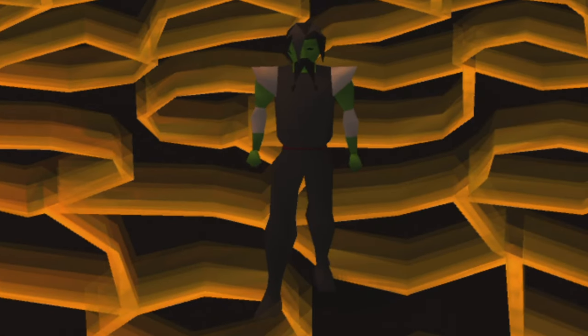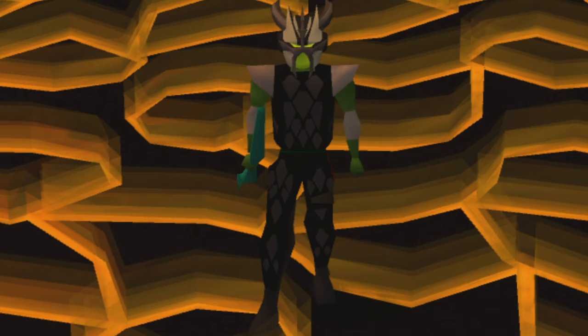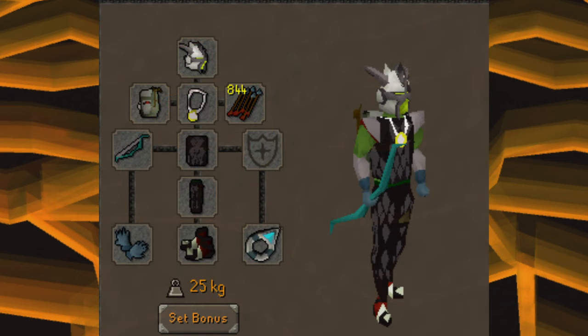Now for gear — the first setup I'm going to show you is the bare minimum. For weapon and ammunition, use the magic shortbow imbued with rune arrows. For body and legs, get black d'hide. For helmet, slap on the black mask imbued or slayer helm imbued. Put on your Ava's Accumulator, an amulet of power, rune gloves or barrows gloves, Shayzien boots or snakeskin boots, and lastly an explorer's ring. This is the absolute bare minimum I'd recommend for the fight caves.